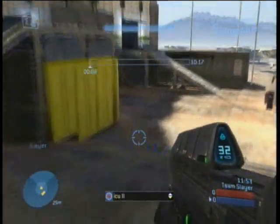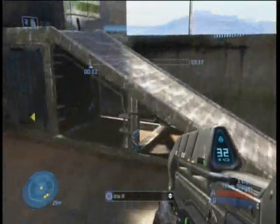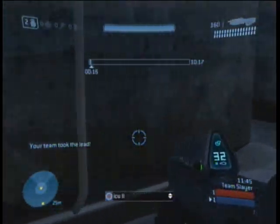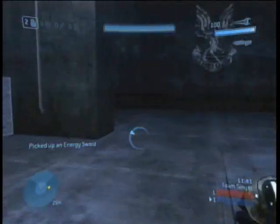Now the Pit is quite an interesting map, but first it looks kind of intricate. It's actually quite balanced — it's even on both sides. The first thing I usually do is just go over to this building over here where the sword is sitting, and then I just crouch and wait.